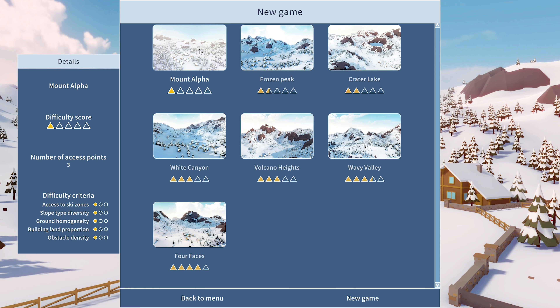We can go Mount Alpha, Frozen Peak, Crater Lake, White Canyon, Volcano Heights, Wavy Valley, or Four Faces. We'll start off at Mount Alpha — it's going to be our first attempt, so we'll go with the easiest one.